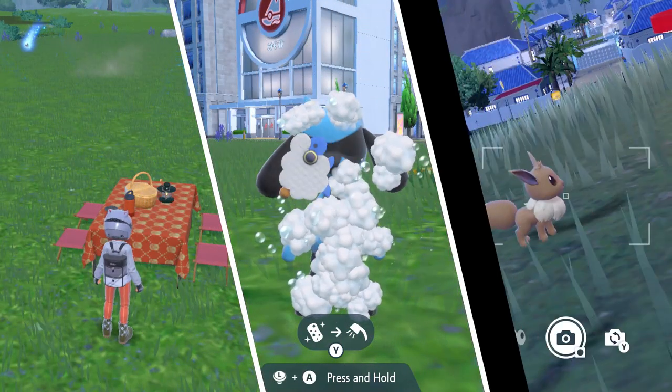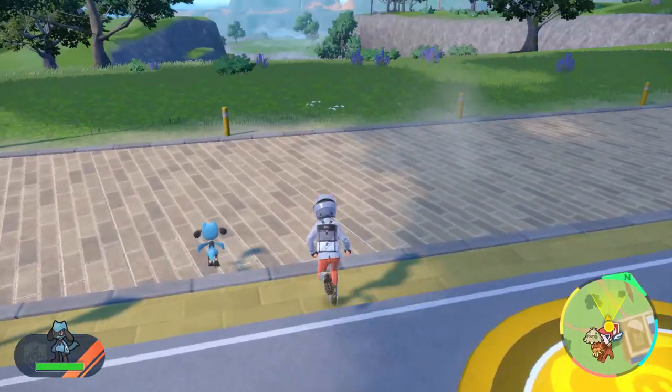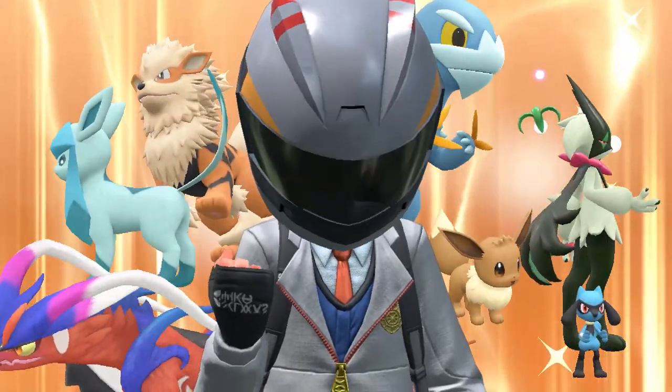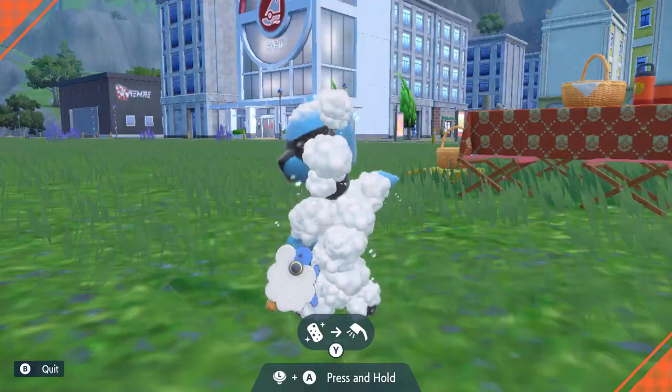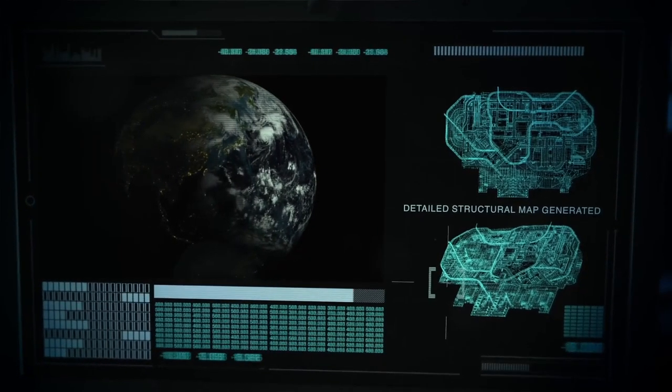Outside of battling with your Pokemon, there are some other things you can do to increase your friendship. You can let them walk around with you by pressing the R button, you can have a picnic and give them sandwiches to eat, and you can also give them a bath during the picnic. Based on a bunch of research and testing, here's what I've come up with for the fastest way to do it.